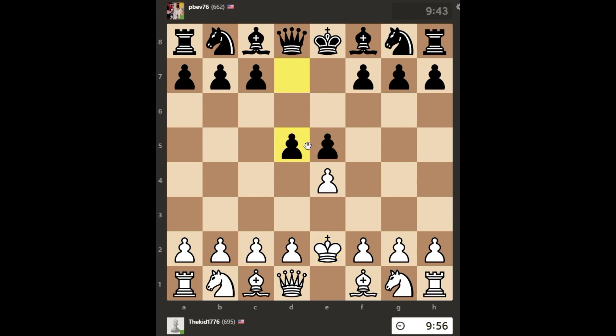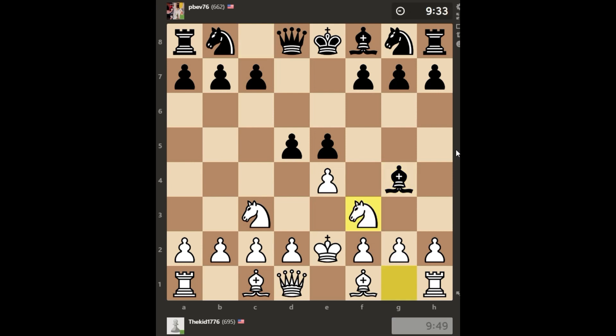My opponent responds with d5, attacking my undefended pawn, and I develop my knight to c3 to get a defender on that pawn. My opponent plays Bishop to g4, immediately attacking my king and also trying to pin my king to my queen. But I do have some defensive options — I play Knight to f3, both defending that attack on my king and also developing my knight in the process.